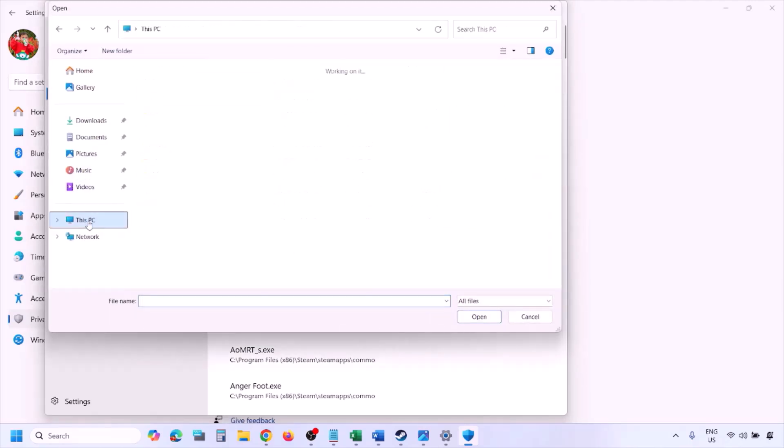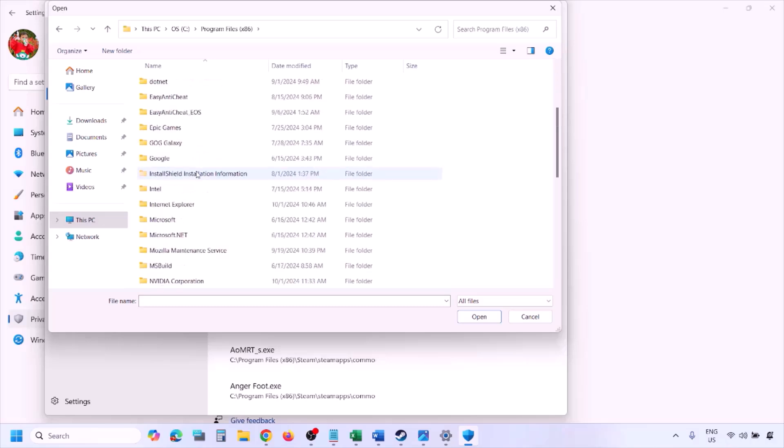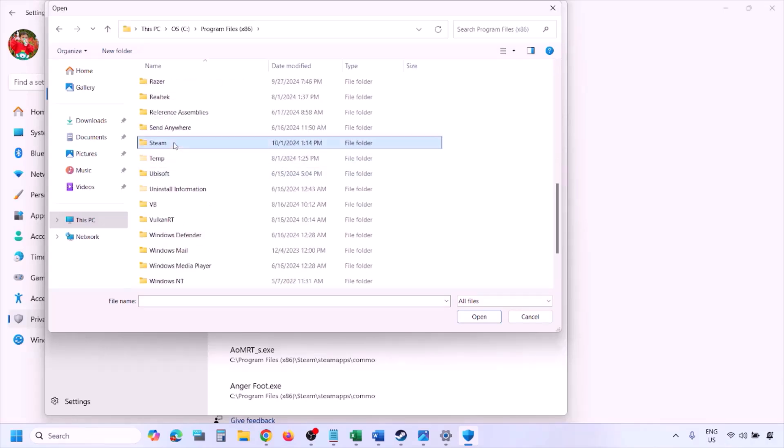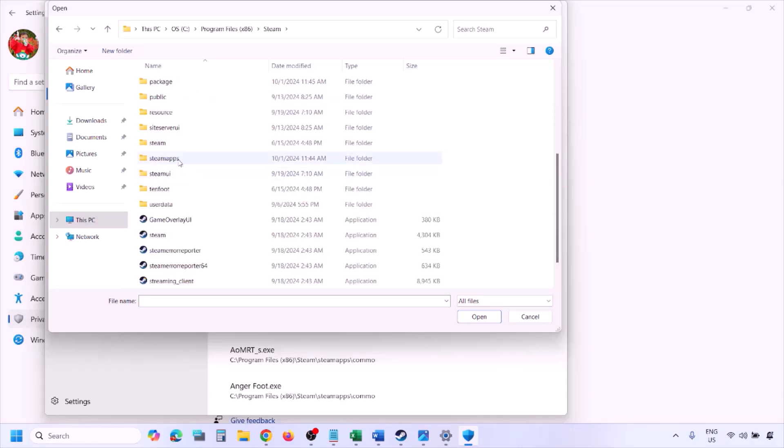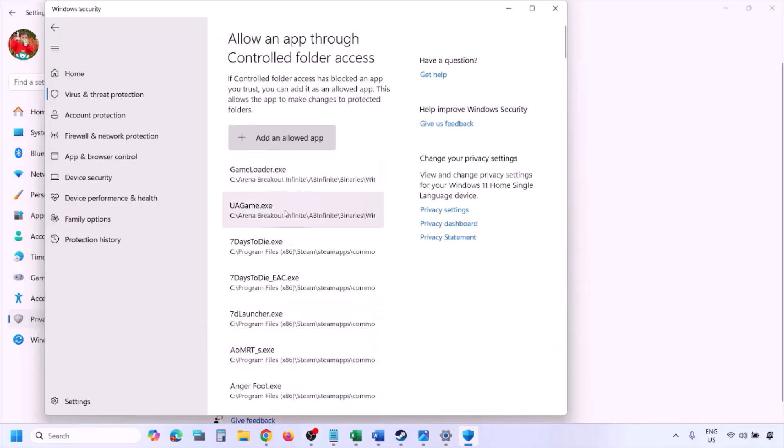Click on Browse All Apps and go to the game installation folder. Open your drive, open Program Files (x86), open the Steam folder, open the SteamApps folder, open the Common folder, open the game folder, and select the game exe file. There might be one or two exe files — add the game exe file, click Open, and once the game is added, launch the game and check.